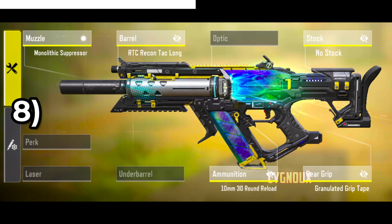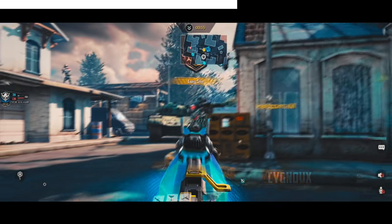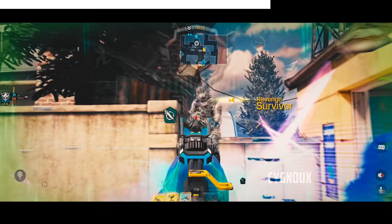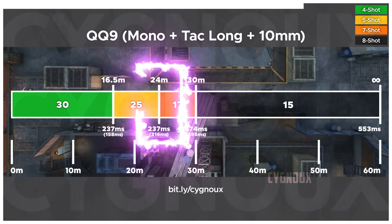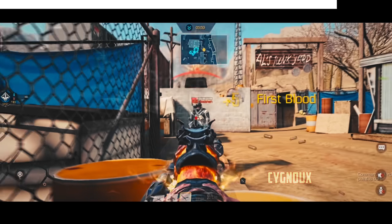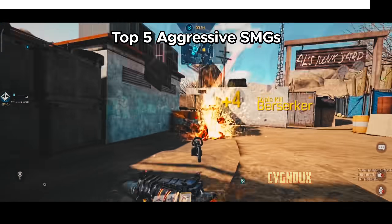I also recommend QQ10 — essentially the QQ9 with the 10mm mag. QQ10 holds up well in the current meta and can challenge anything while playing aggressive. It also has a bit of range utility, getting 237ms time to kill till 24m. Honorable mention: OTS9, which is similar to QQ10 with minor differences. A full in-depth analysis on top 5 aggressive SMGs this season is coming.